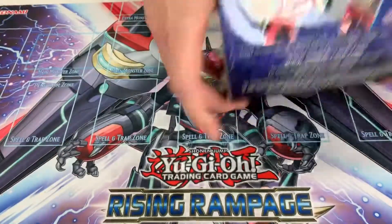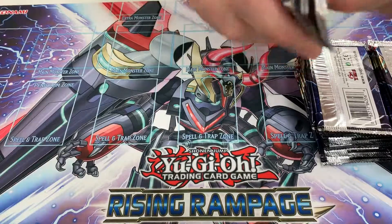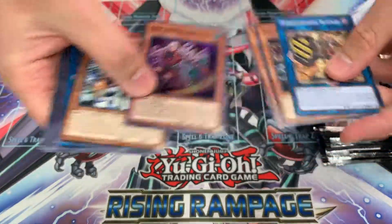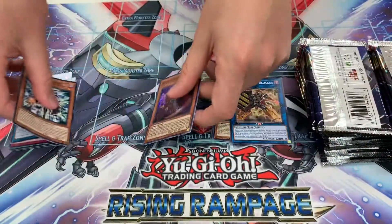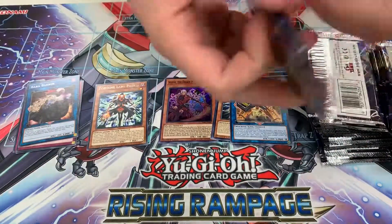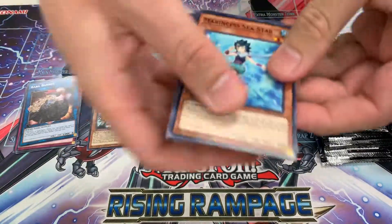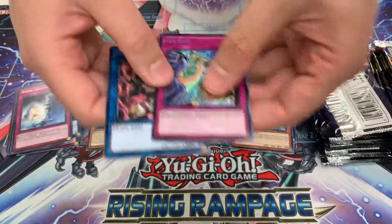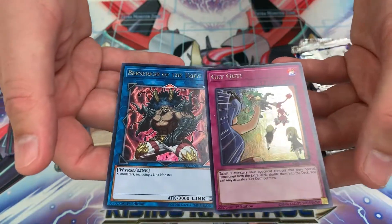Box number two — starting off with a secret rare. There seem to be a lot of Fortune Ladies in this set and a lot of Marinecess cards also. Is it Marinecess or Marinecess? You tell me. We got Get Out — that one had a little bit of value last I checked.